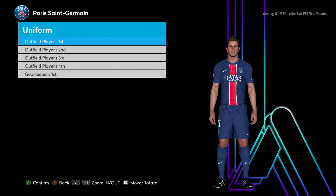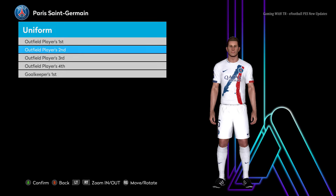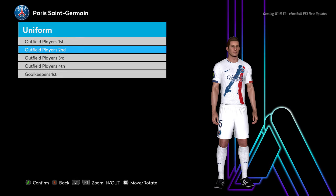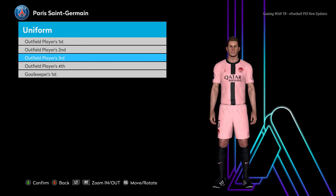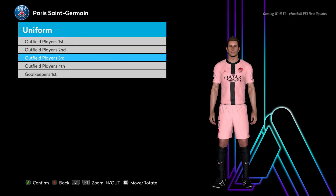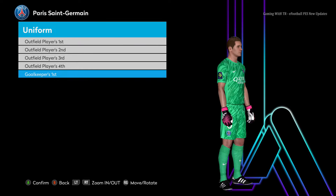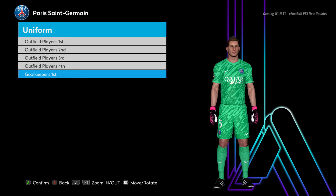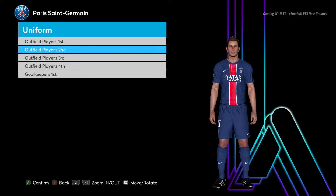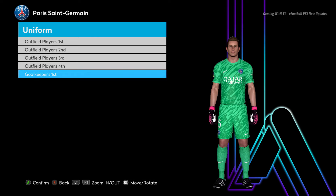Here is PSG and this is the final kit of this update. Here is the PSG home jersey and here is the second version — that is pretty cool. Right now I am using T19 and patch version 15. Here is the third version, pretty cool — the pink version. And here is the PSG goalkeeper jersey. That's the update — I hope you guys love this. If you do, please subscribe, hit the like button, link in the description. See you in the next one, stay safe, goodbye, take care.